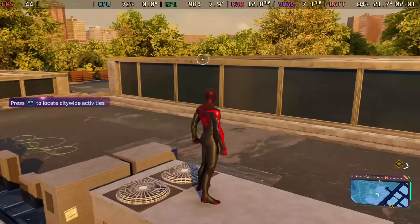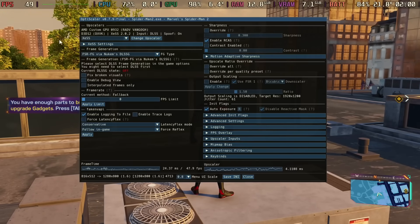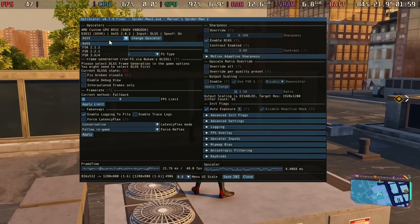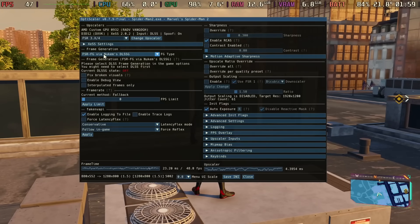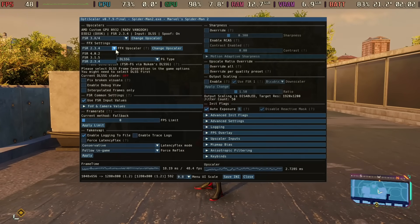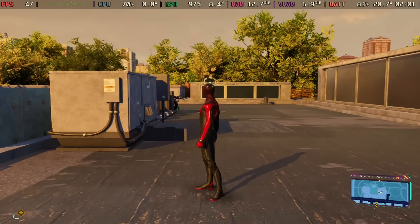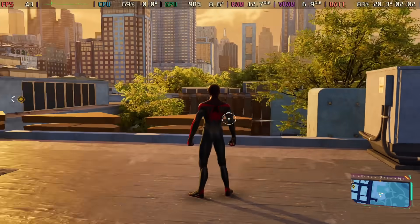In the game, tap the L4 back button and you should get the OptiScaler option. Choose FSR3, click Apply, then open the next section, make sure you have FSR4 selected, and hit Accept. By doing so, FSR4 is now activated.